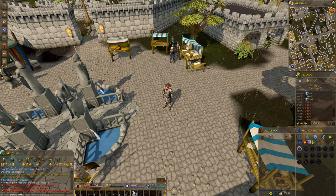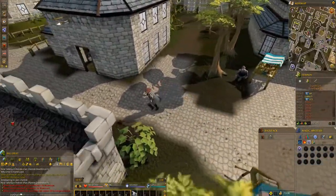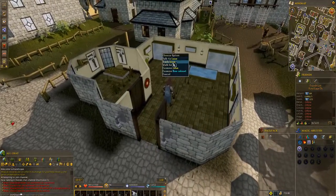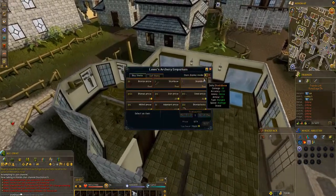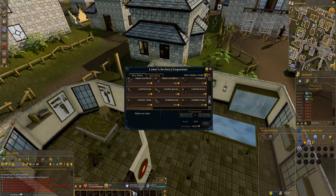Moving on to ranged gear — first thing you want to do is go just west of the Varrock fountain, head just south of the Plate Body Shop and you'll find the Archery Shop. This sells your basic level bows up to Maple, plus basic ammo and armour, and will start you out for those early levels.